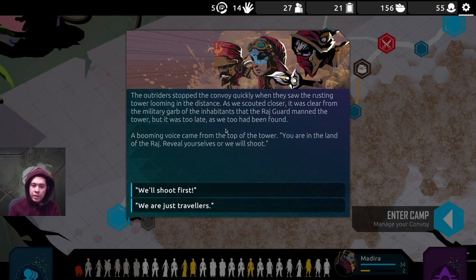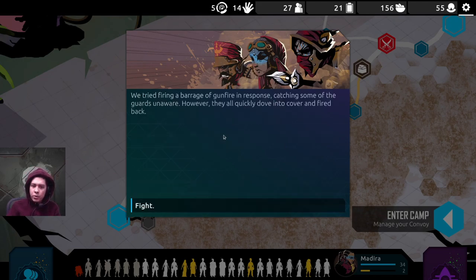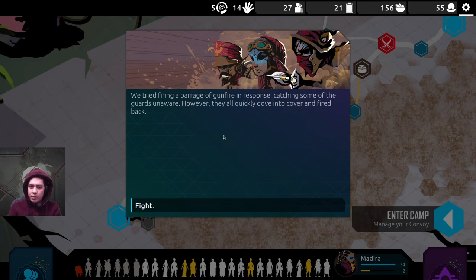The outriders stopped the convoy quickly when they saw a rusting tower looming in the distance. It was clear a military guard from the Raj manned the tower, but it was too late — we too had been found. A booming voice came from the top: 'You're in the land of the Raj. Reveal yourselves, or we will shoot.' Kind of made a bad impression with the Raj.